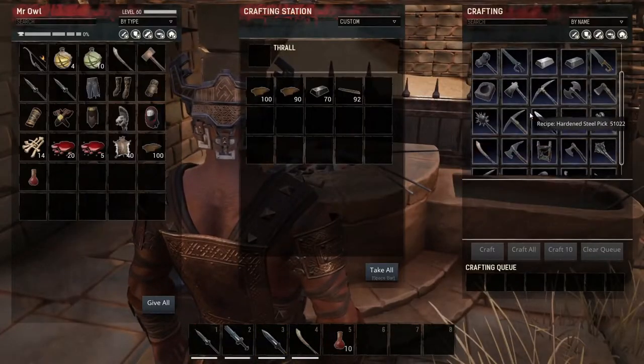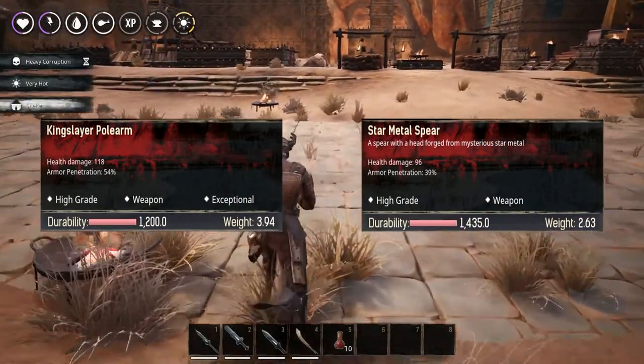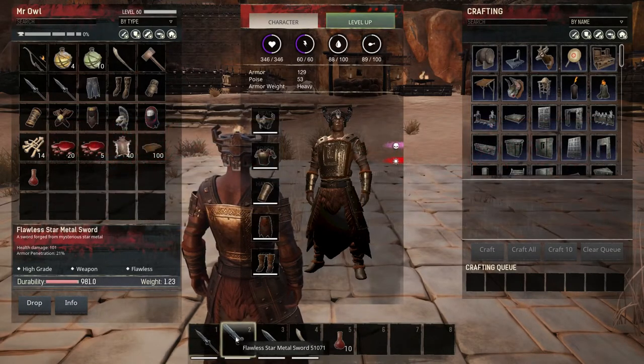Back in Barrowdale, let's go to the smithy. Now let's compare the Kingslayer Polyarm with the Star Metal Spear — the Kingslayer has more damage and higher armor penetration, but not as much durability and is slightly heavier.